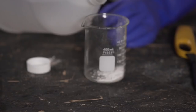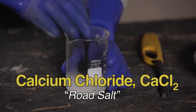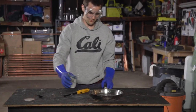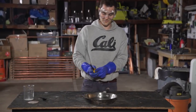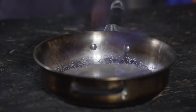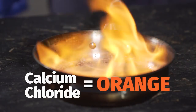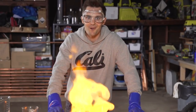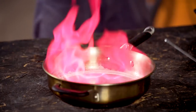For our next metal salt, we are going to be working with calcium chloride, also known as road salt. Calcium chloride — let's see what we get here. Light her up, see what happens. So my final conclusion is that calcium chloride burns orange. Things are heating up. So there we go — we learned how to make different colored fire with different salts and different metals. Boric acid gave us green, and lithium gave us that bright magenta pink color.